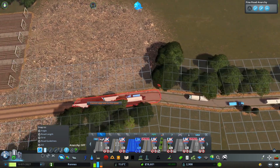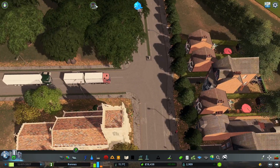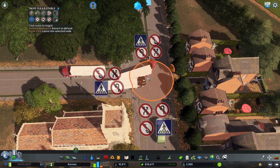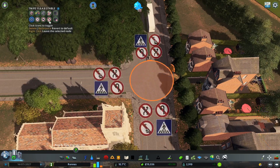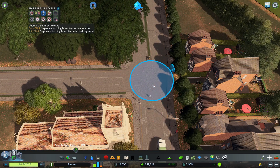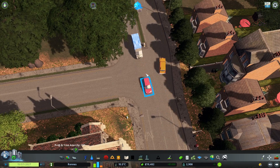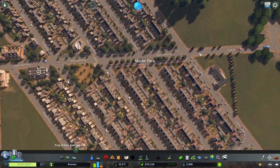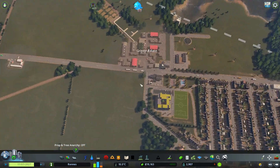That's a very unflowy road but it can be sorted later. There are lots of trucks coming down here. Let's set up dedicated turning lanes — I have to remember how to do this. Separate turning lanes for the entire junction, control and click. So now they should have a turning lane on one side to go straight, one to turn left, and one to turn right on the other. Traffic-wise I think we're doing okay, especially with despawn turned off.